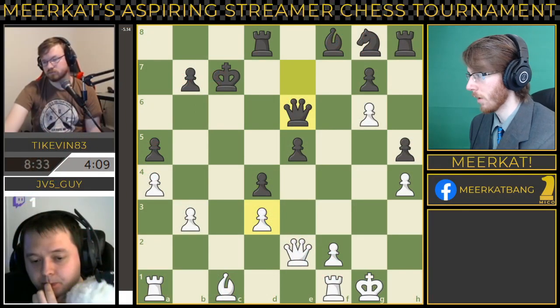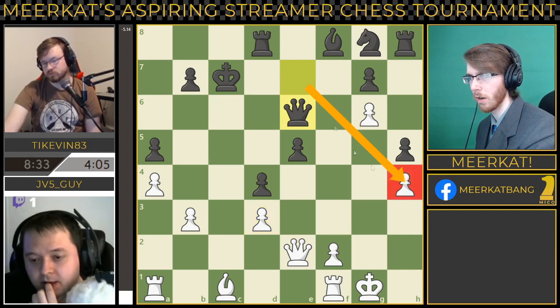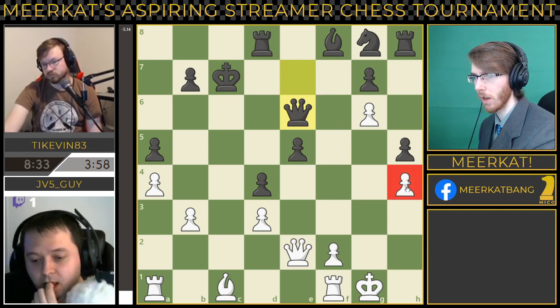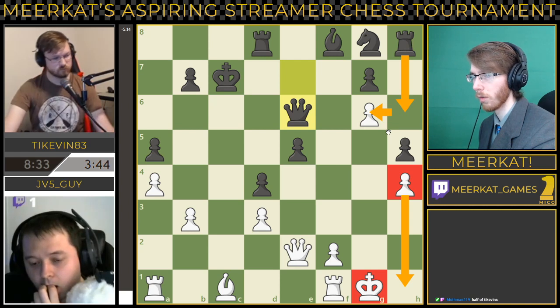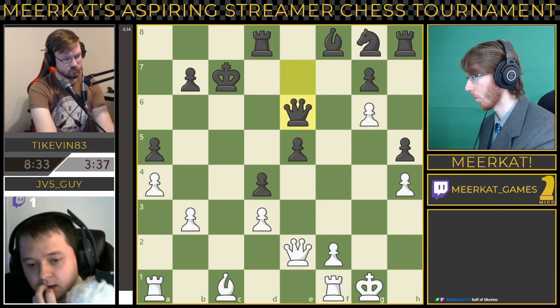So Tykevin actually missed a hanging pawn here with his queen on H4, which would have put JV5guy in huge trouble — having the queen pointing down here, the king's just kind of over there with no pawn wall to speak of. He could have brought over some of his other pieces, brought his rook over. But instead he brings the queen down to E6. This is still a solidly winning position for black.